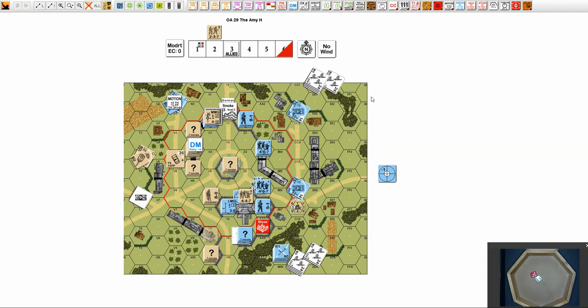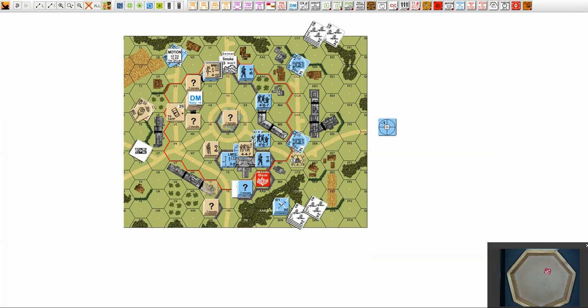Welcome back again to the third Allied play turn of OA29, the Amy Age. We have a wind change — gusting winds — so the smoke does something. We need to know in what direction the wind is blowing: direction three. So we automatically get some flames in this direction.